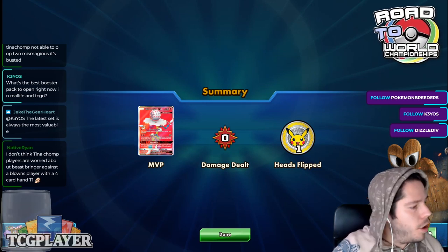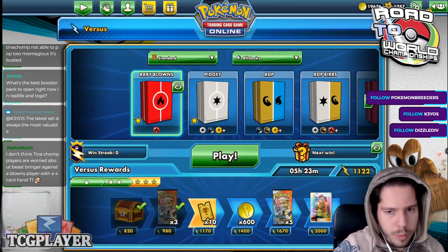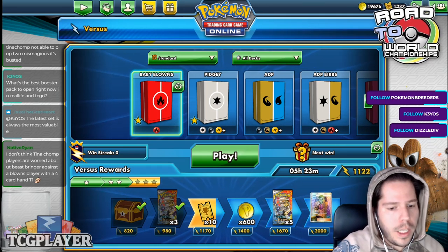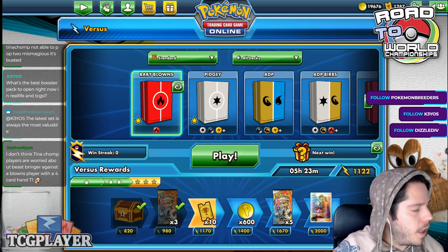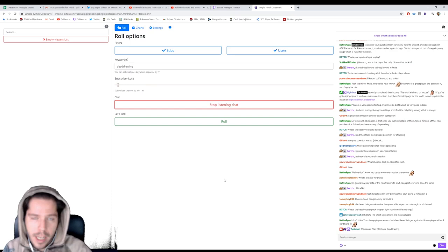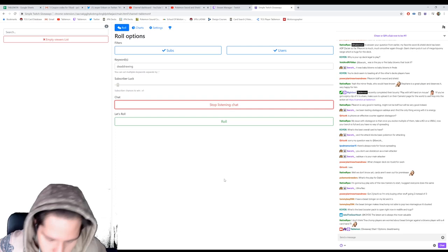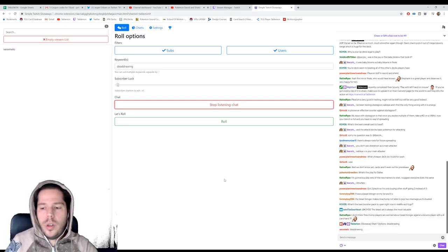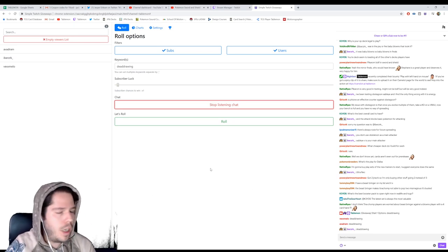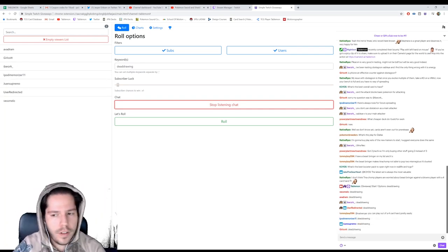We're going to start another code giveaway. The next code is Ultra Prism and the keyword is 'Debt Drawing.' Start inputting 'Debt Drawing' into the chat — with caps matching — and you'll be entered to win an Ultra Prism code that will be sent to you via direct message.